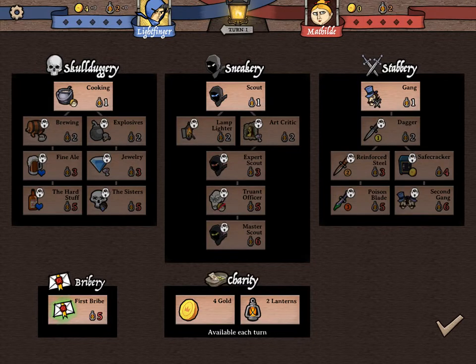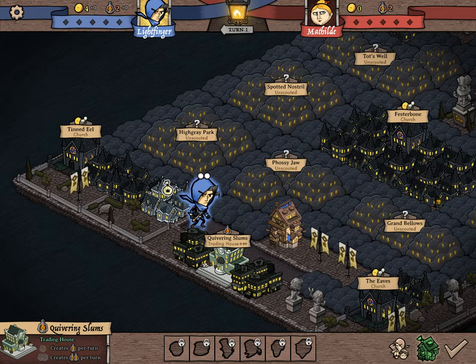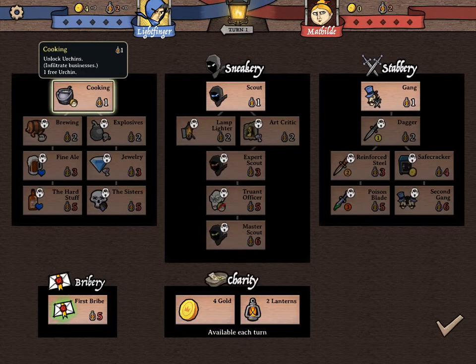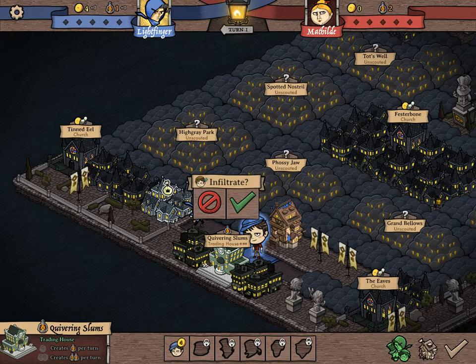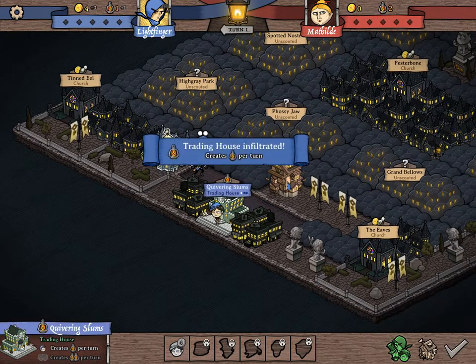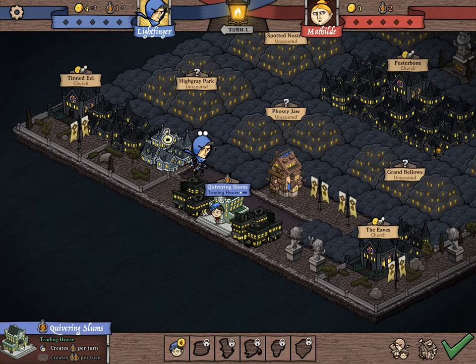Then we're going to go to the upgrade screen. We upgrade with what's called lanterns. You can get them from trading houses, but only if you start putting units in here. So we have to get cooking, which unlocks a unit called urchins. So I can't attack or really do anything but occupy buildings. Now that I have him in here, it creates a lantern per turn. So every turn I'm going to be earning one more lantern. If I put three urchins in here, it starts giving me two lanterns per turn.